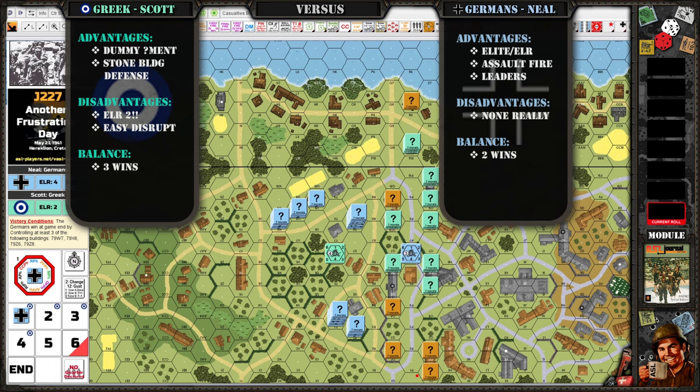You get to go first. Concealment — I had ample dummy counters, and you set up on board. You just had some dummy concealment, and I think you could start concealed even if you were in my line of sight, if I recall. That might have been in the SSR. Stone buildings — there's plenty of them. That's always a disadvantage. ELR-2.